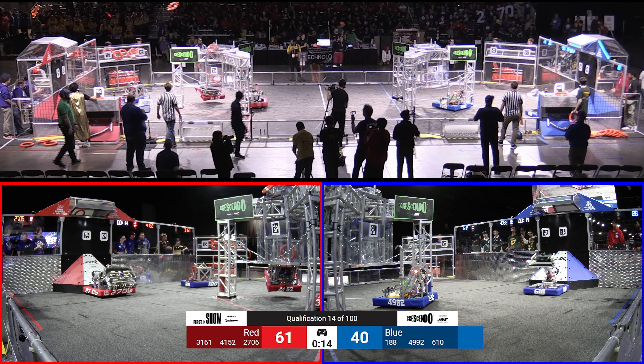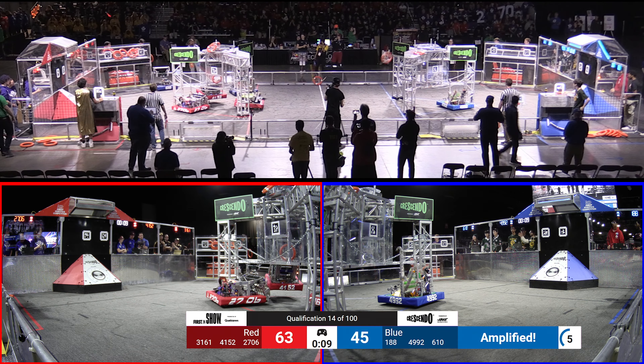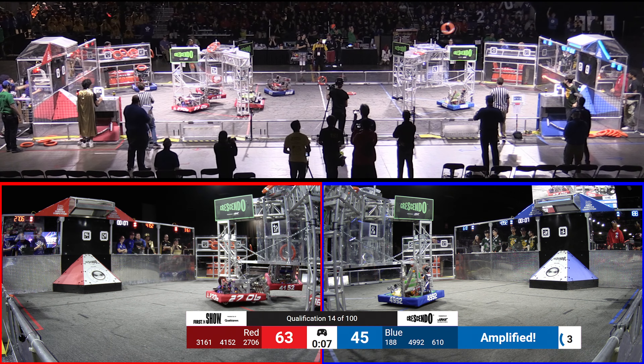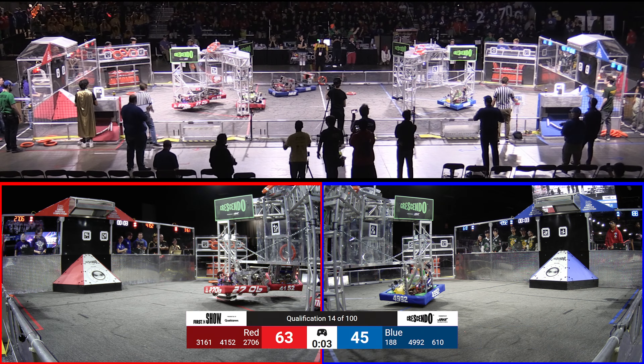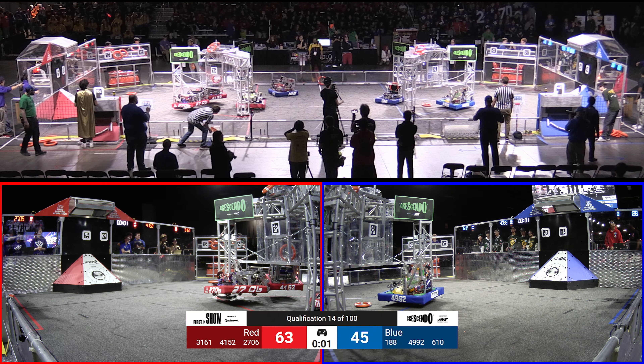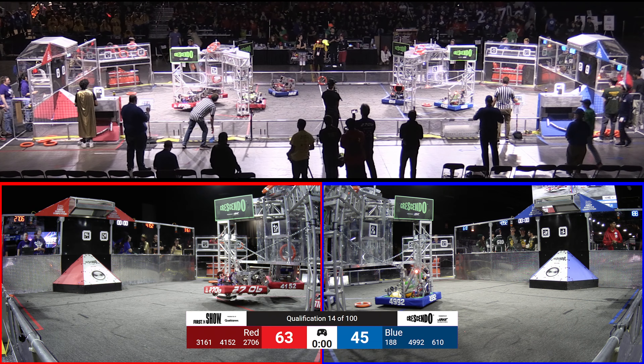Hoyer goes up for the trap — they're good to go. We've got two robots climbing for your Blue Alliance plus a trap. Can we get another robot? And a spotlight onto 4152 as that high note gets hit by the Red Alliance human player. 4992 they're up for your Blue Alliance. 610 going to come park as 4992 goes down as the match expires.